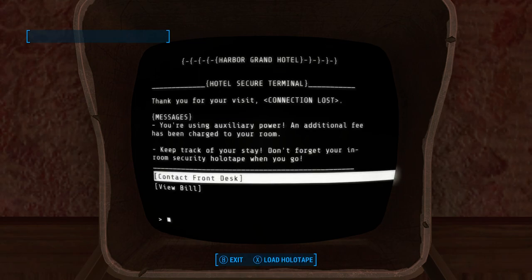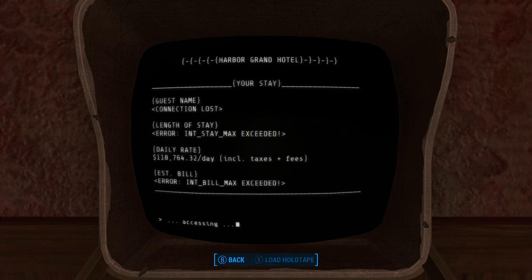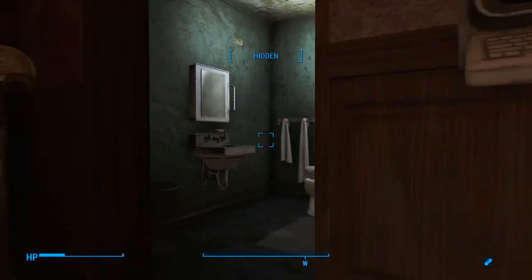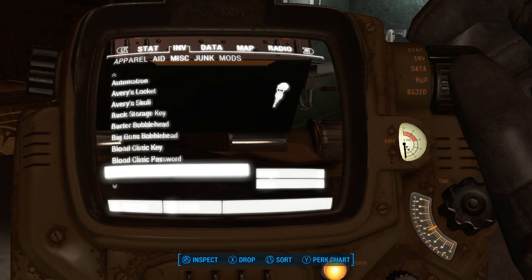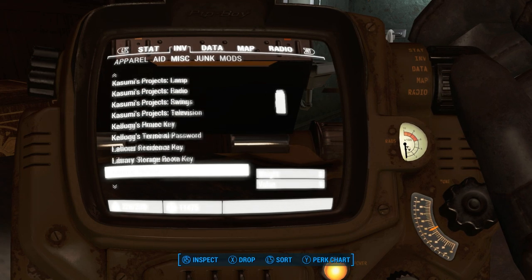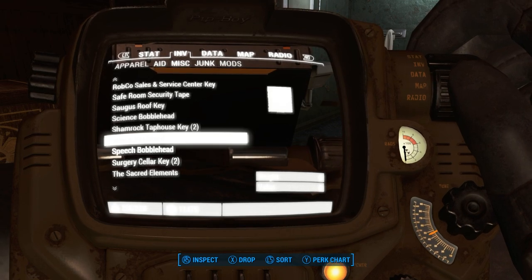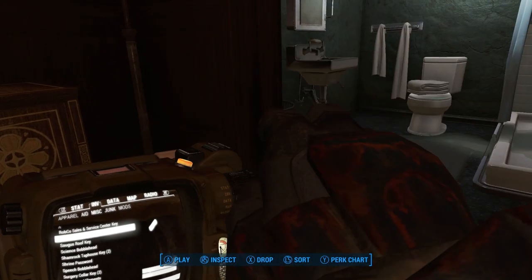Contact front desk — something tells me that's not going to work. And view bill — is there going to be a pornography joke? Nope. Looks like no jokes whatsoever. Let's go back into sneak and listen to that safe room security tape.